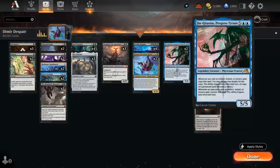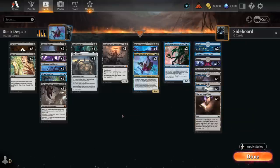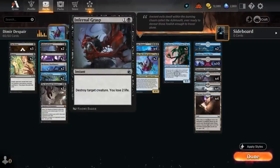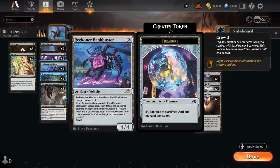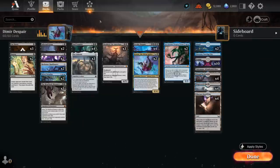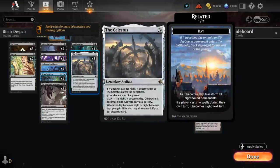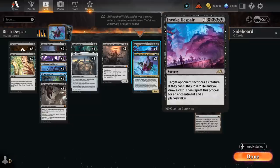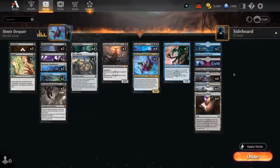Getting back our powerful legendary creatures is a pretty common strategy in these grindy matchups. We've also got some additional spot removal with Cut Down at one mana, and Infernal Grasp at two mana. A Reckoner Bankbuster can draw a few extra cards, and eventually make a Pilot token that helps us crew with the Bankbuster itself, so we can deal additional damage. We also have the Celestus to help us ramp out our various five-drops on turn four potentially — very nice to play a turn four Invoke Despair, for instance. And we've got 26 lands total, since we don't really want to miss too many land drops.